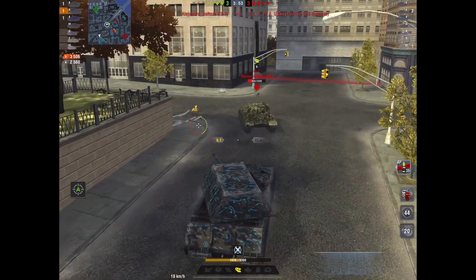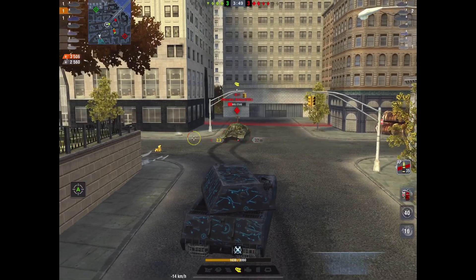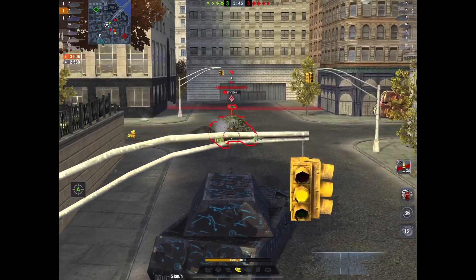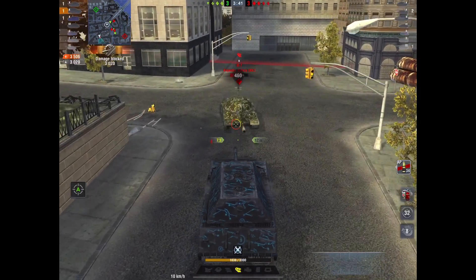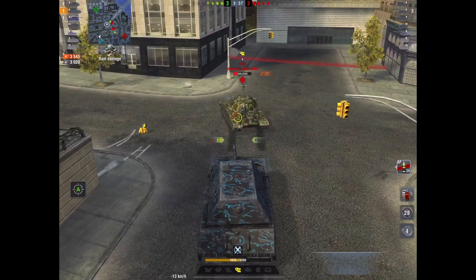Not many tanks can bully the IS-7 — watch how Renee does it. First, he knows there may be a tank down the lane on the left, so he doesn't want to get a side shot. He quickly tracks the IS-7, then realizes the IS-7 is probably at the point where you can give it a love tap. Already blocked 3000.